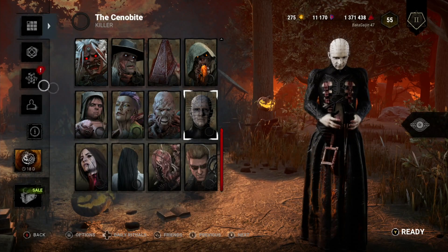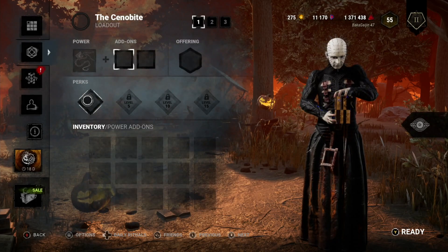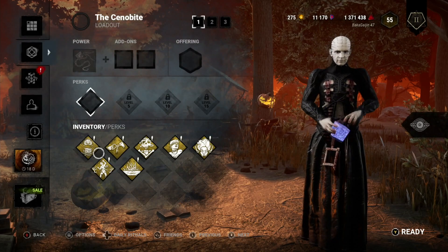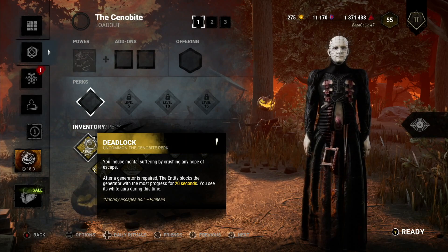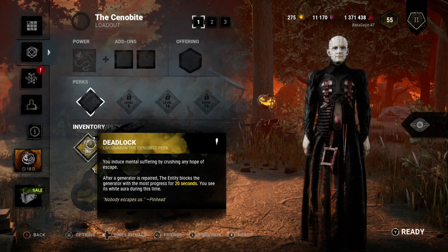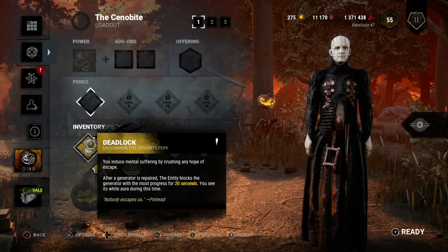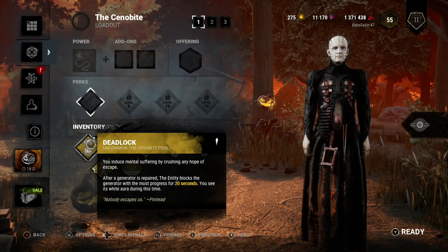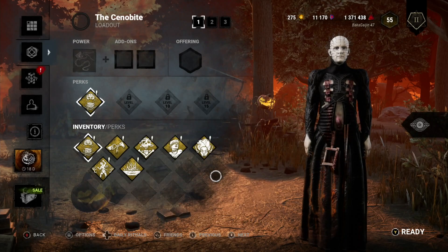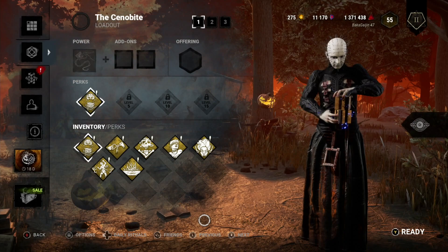I haven't gone into his blood web or set up his loadout, so I'm just going to have one perk to start. It's definitely going to be Deadlock — I'll see the generator with the most progress for 20 seconds. Not as good as the purple perk level's 30 seconds, but 20 is still nothing to sneeze at and should play into my ability to see things around the map.